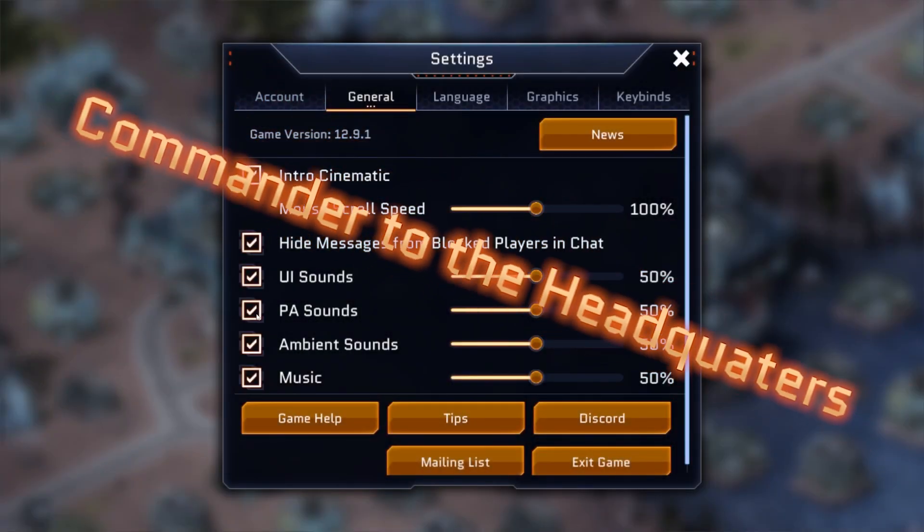First up, we added a new small Quality of Life feature. You can now turn off the PA sound effect from the General Settings menu.